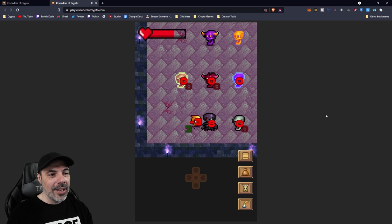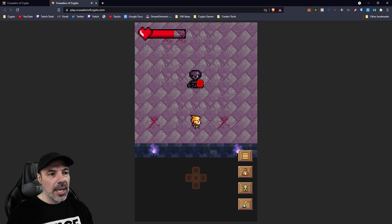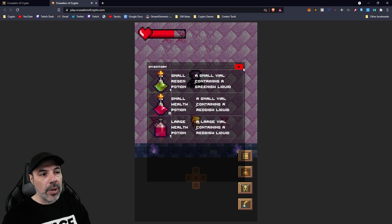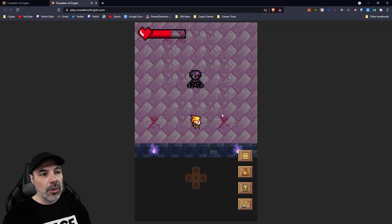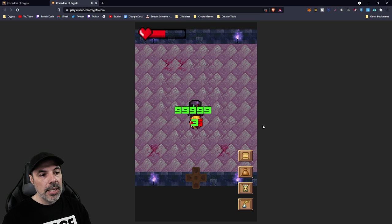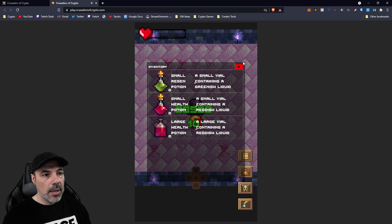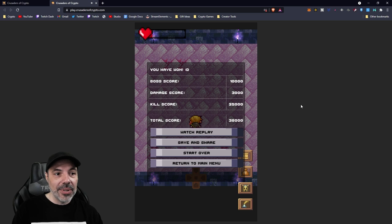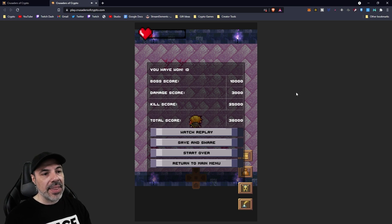There he is — hit him one, two, three, four times. This is the tricky part: you're going to have to heal quite a bit because he does ranged damage every single turn. If I'd been smarter I would have used a consumable that healed over time first. I'll use one of the small regeneration items. He does about three points of damage per turn, so I move toward him and keep attacking — two, three, four, five, six, seven — and we killed him. It takes around seven or eight hits.